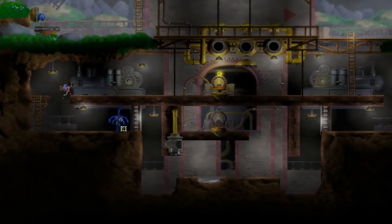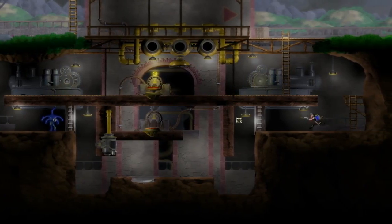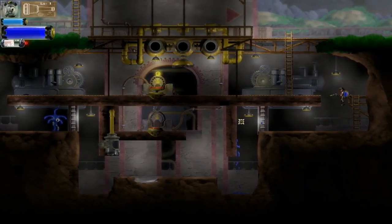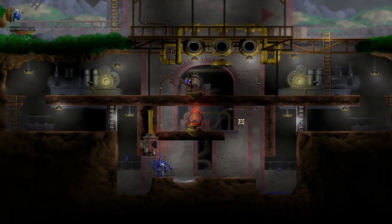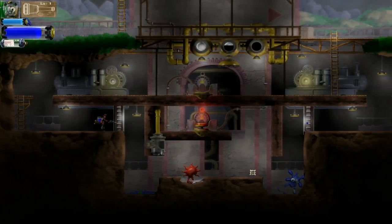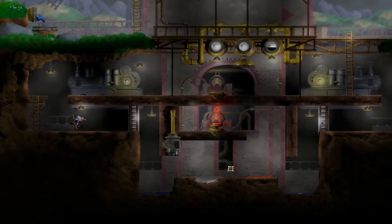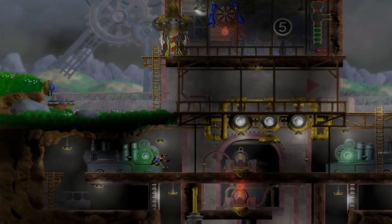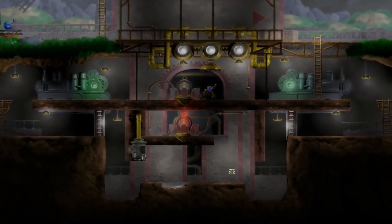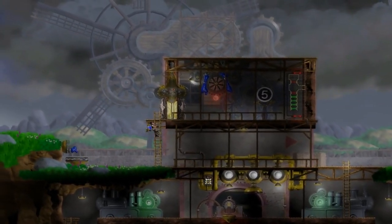I'm going to spray some blue down here. I might need a little bit more than that, but not too much because I need to be able to hit this button first. Here's more blue. The blue needs to hit the red! Yeah! Success! I think that should do it — that should fill all three gas chambers and open the door up above. Perfect. That was pretty easy.